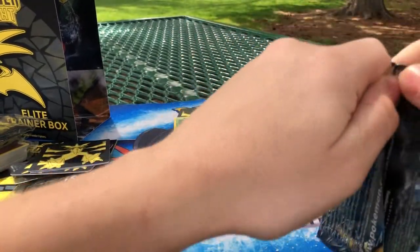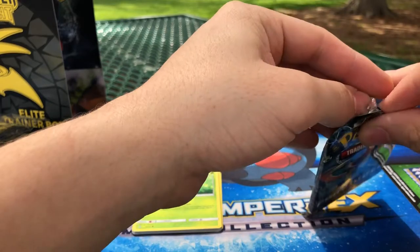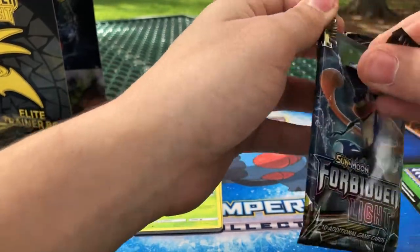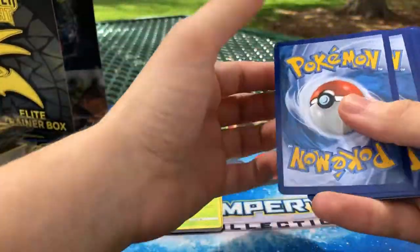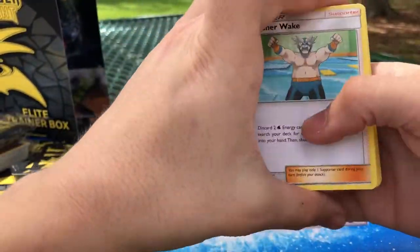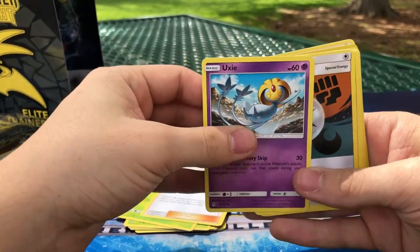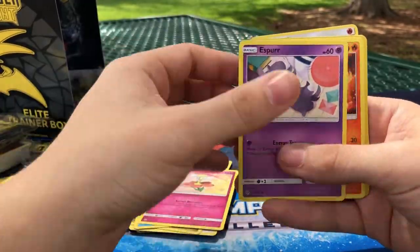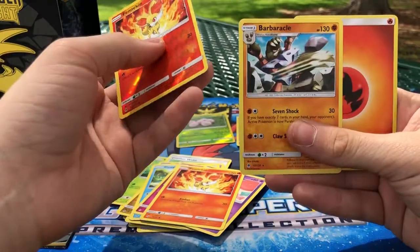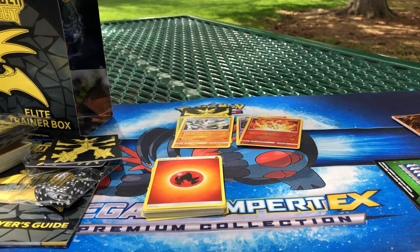I am hoping personally for a Necrozma GX, as well as the Greninja or the Latios — those are the ones I'm hoping for today. Starting off pack two, we got a Crasher Wake. I'm also looking for the Secret Rare Iron Pan — that is the number one card I want, just because it looks cool. We got Uxie, Unit Energy, Goomy, Dugtrio, Flabebe, Espurr, Fennekin, a Foil Fennekin, and a Rare Barbaracle. And of course an Energy at the bottom.